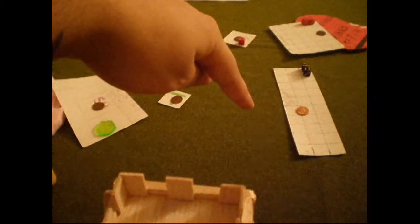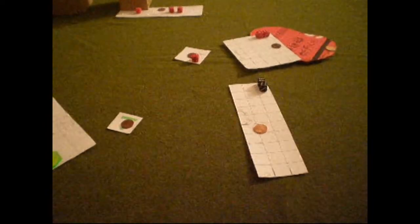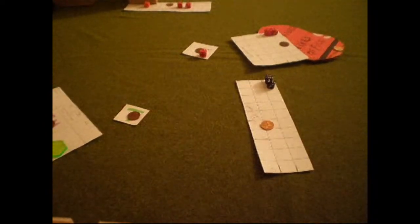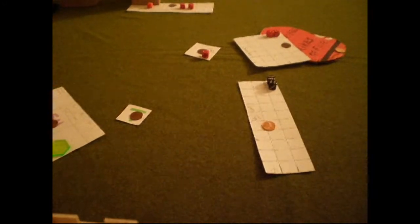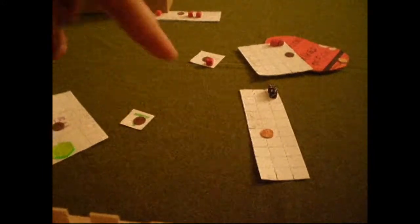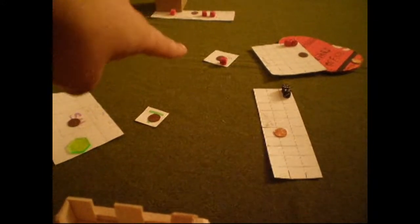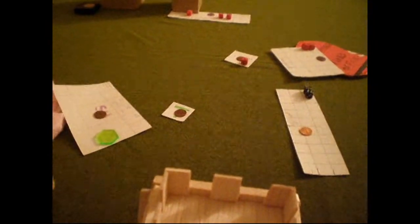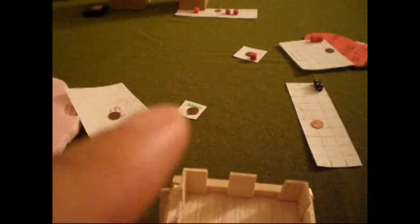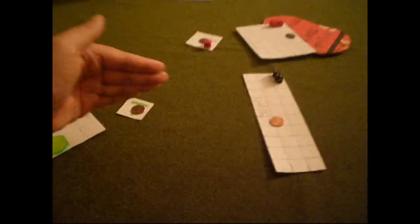Turn one has ended. I moved everything up and got my units forward. In her turn she moved everything up, leaving her Slann back. She tried to fire magic missiles into my Grave Guard but failed with the Slann, and nothing else was in range. In the shooting phase she shot the Great Bow but rolled a one, so it stopped there.